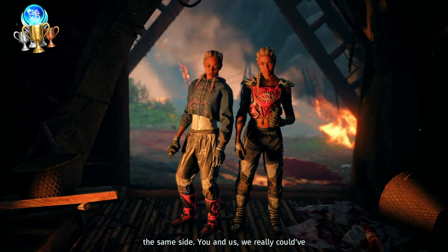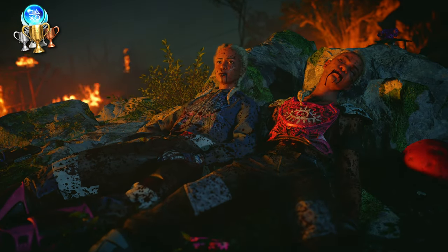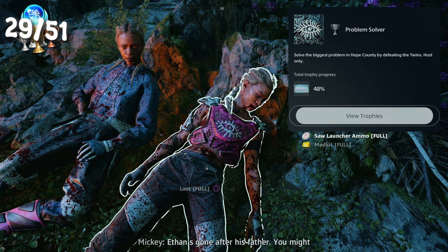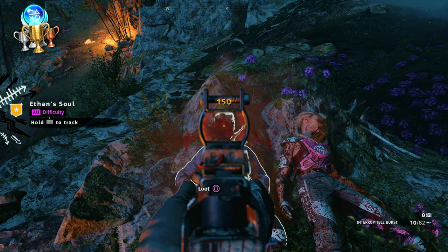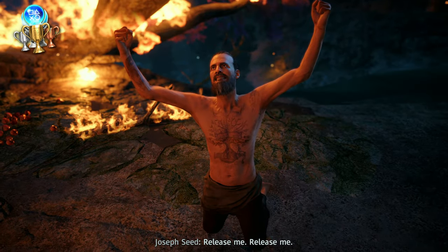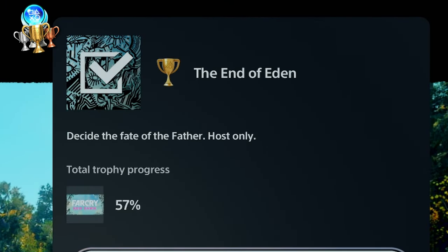Finally defeated the annoying twins — they won't be missed and the boss fight is also kind of crap. Problem Solver — solve the biggest problem in Hope County by defeating the twins. I then took on the final mission and decided the fate of Father Joseph. What you decide doesn't seem to actually change anything though. The End of Eden — decide the fate of the Father. That's the story complete, so now it's time to start unlocking any of the miscellaneous stuff.